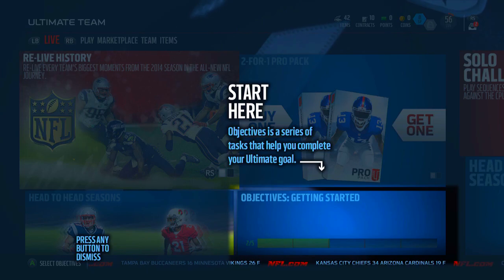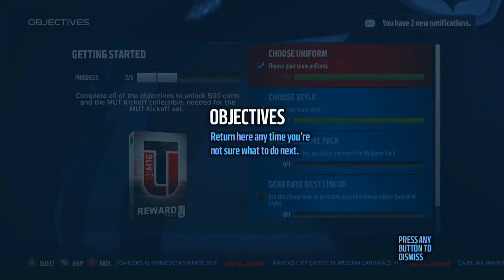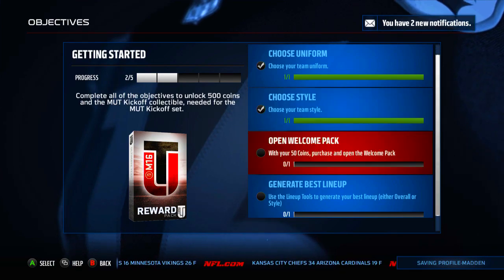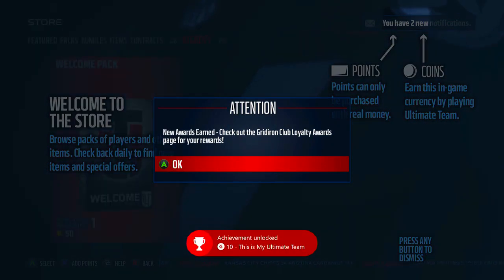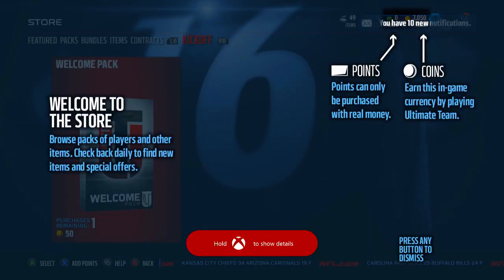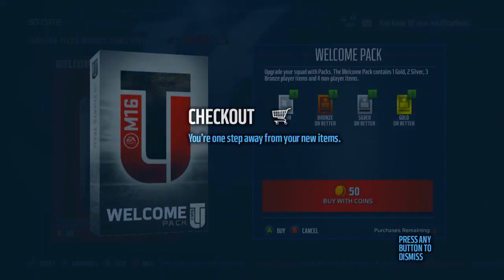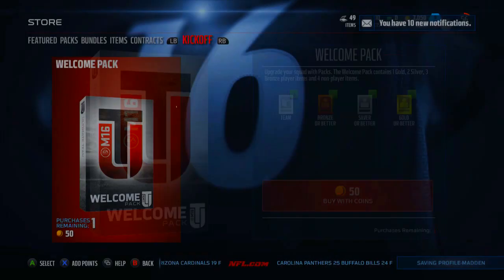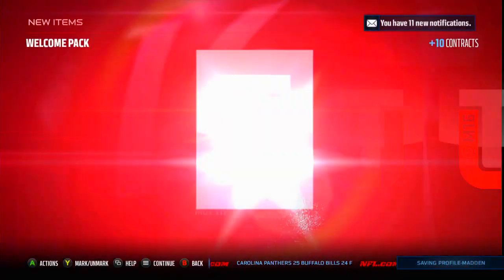Objectives is a series of tasks to help you complete your ultimate goal. Choose a uniform, choose the style — already did all that. And then with your 50 coins, purchase and open the welcome pack. We get an achievement for that. This is my Ultimate Team and we got new rewards. It looks like we got about 7K for loyalty, so not bad. Let's open the welcome pack and see what we're going to get.